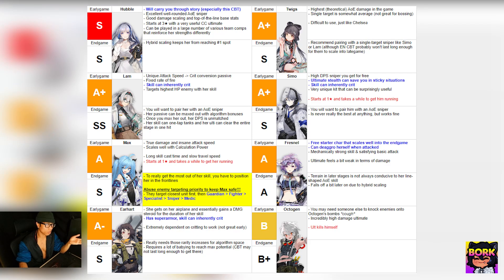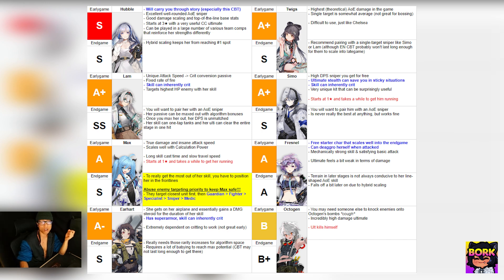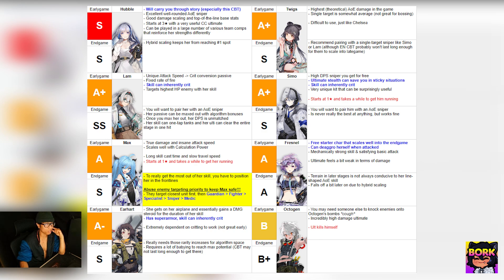For Snipers, Hubble is well known for her great AoE pull ability. Chauncey is good at AoE but not as strong against bosses. Lamb has insane crit and becomes really powerful in endgame due to crit scaling. Semo is a high-DPS sniper you can get for free. You can also get Max or Fresno — Fresno is available at game start and is one-star, so copies and fragments are easier to get. Earheart is also an option; Octogen is less recommended early on as his ultimate kills himself.